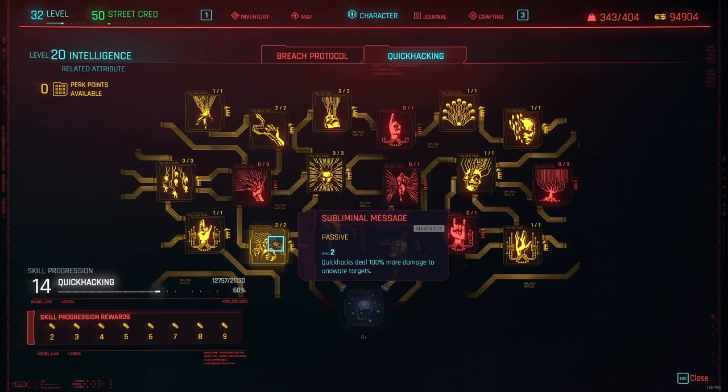The next one you want is Subliminal Message, which is, in my opinion, one of the best perks in the entire Intelligence tab. What it does is deal double damage to unaware targets — double. That's a lot of damage, and you want to get this one as fast as possible. Just 2 perk points for a maximum damage increase. Unaware targets are very easy to find because essentially everyone is unaware when you start fighting, since you can apply your quick hacks from a very big distance. This perk will proc in a lot of cases and deal double damage — that's another 100% increase in damage for 2 perk points.